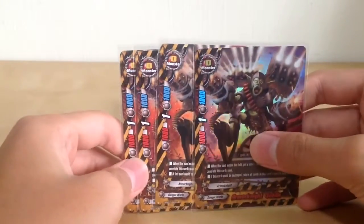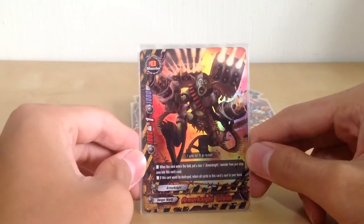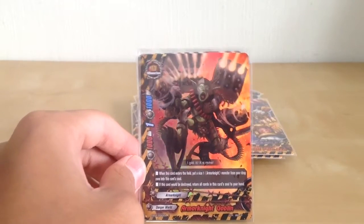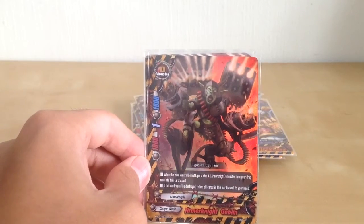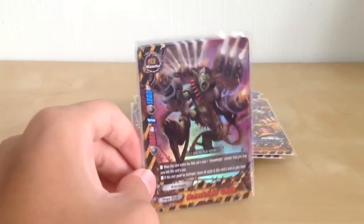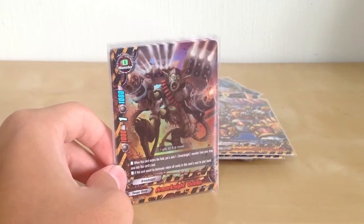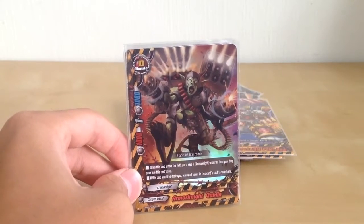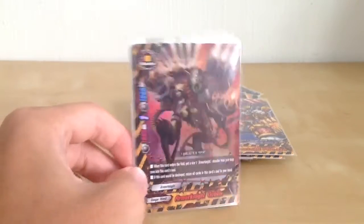For size 0s, we have Ammonite Goblin — 4 of them. You can put a size 1 Ammonite monster from the drop zone into its soul. And if this card is destroyed, return all cards in this card's soul to your hand, so you get to recycle your size 1 Ammonite monsters like Asmodeye or Ammonite Polar Bear. It would be great if it worked with Cerberus, however it requires this card to be destroyed.